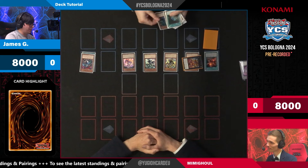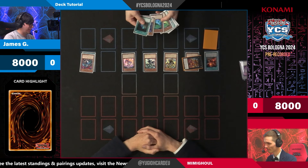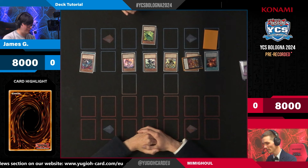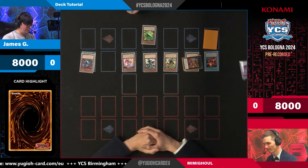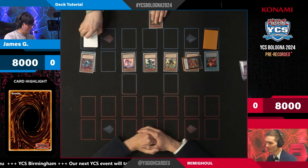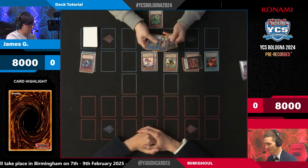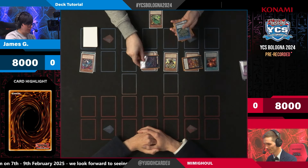It doesn't necessarily matter what you search from Master here, as you're mostly giving it to your opponent. So for this we will just give a Slime — it gets added to your hand. You can then use your other two level one monsters to go into Giant Mimigo.